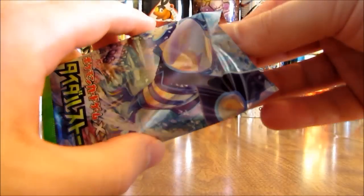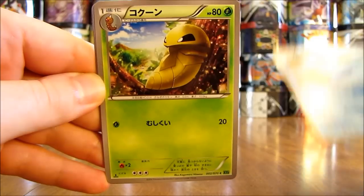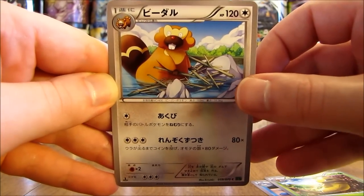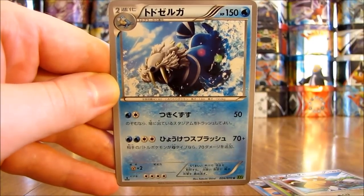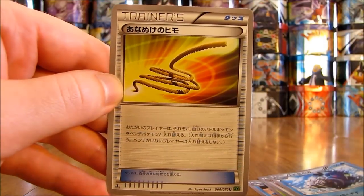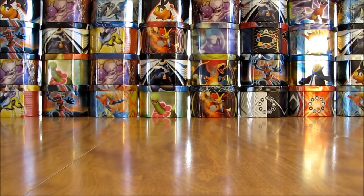On to the next pack. This pack starts off with a Sealeal, then a Kakuna, another Colorless type — Bibarel. A Wailord EX would be a nice card to get in this set. The final card is a Trainer card which is an Escape Rope.